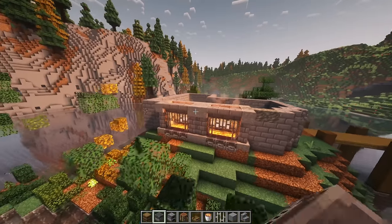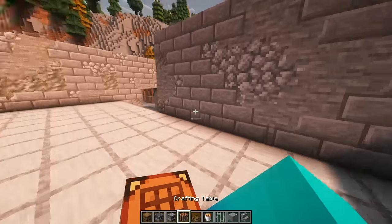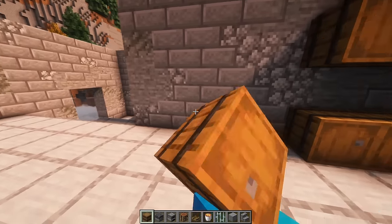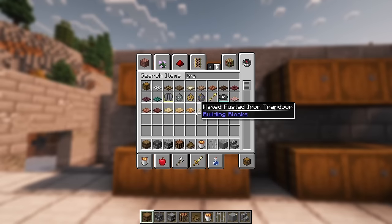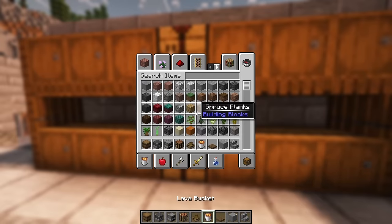And then this can be a chimney — a double chimney. That looks so cool, man. So if this is the smelting area, then this over here should probably be the storage. Something like this, I think? Trap doors. And then in the middle we'll do a crafting table and a lantern.